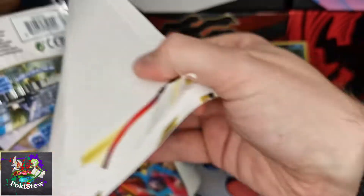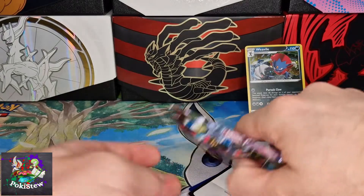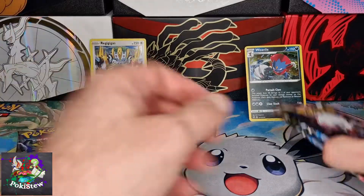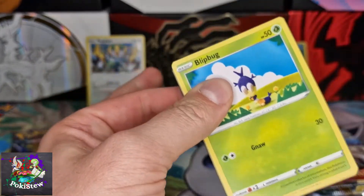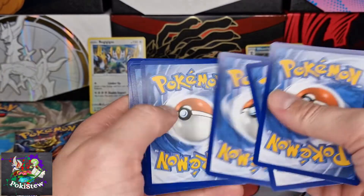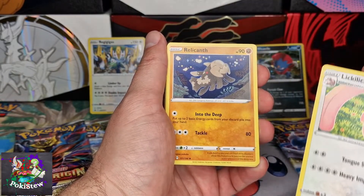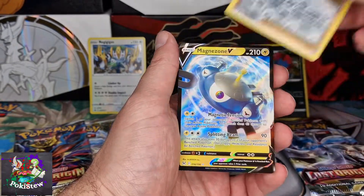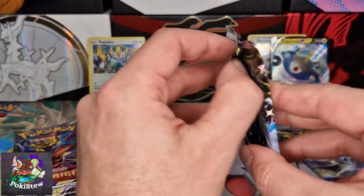So Weavile has three packs. Let's get the Regigigas open too and see what we get. Already preferring the Regigigas because it's got the Giratina pack, but we've got two Gardevoirs on the Weavile side. They feel really easy to open. Cards: Fighting Energy, Poliwhirl, Lickitung, Binacle, Spinarak, Paras, Inkay, Miss Fortune Sisters, and a Magnazone V — okay, at least we got a hit.